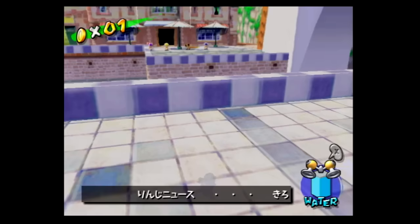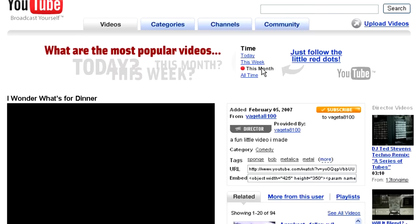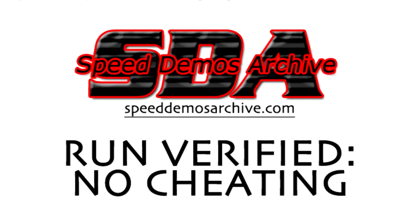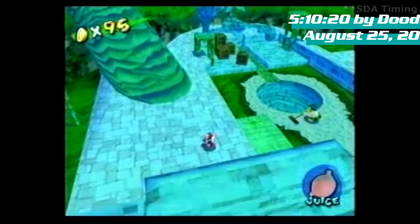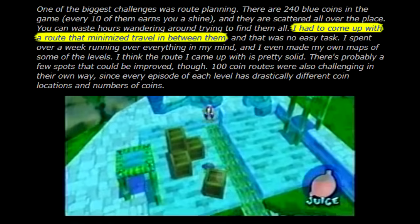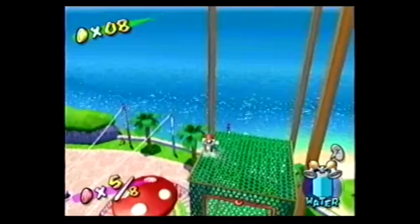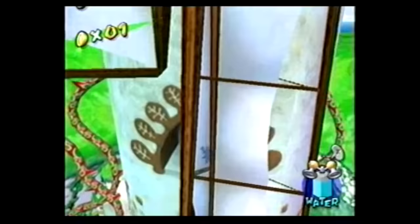Then one day, someone did it. The year was 2007, and a player named Doodan became the trailblazer for Mario Sunshine 100% when SDA approved his single-segment run of 5 hours and 10 minutes. Tackling this titan of a speedrun was purely a solo effort over many months. He claims to have spent over a week coming up with ideas to minimize travel time between Blue Coins, and even made maps of some levels to help visualize things.